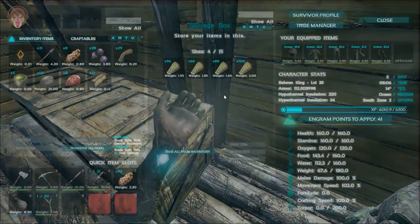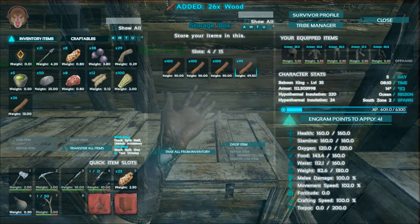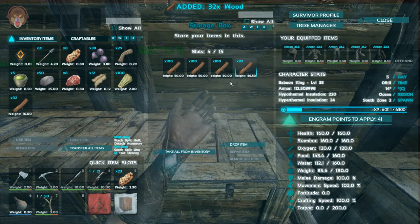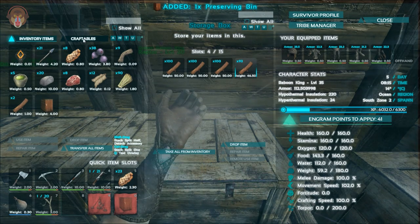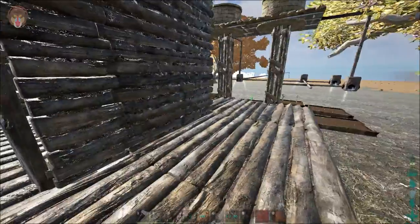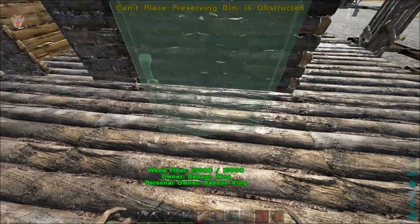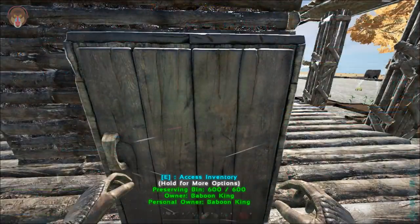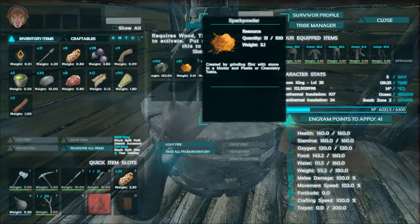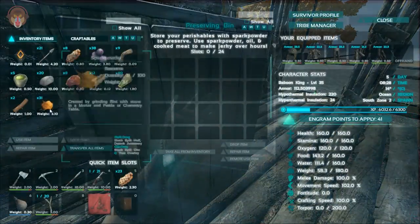Not for the preserving bin, but for the cooking pot. But the preserving bin I think we can create it - we can craft it. And there we go, let's get that going. As you guys can see - five flint, not going to happen right now. But that is done. You just add spark powder, which is stone and flint in the mortar and pestle. And then spark powder in here. Let's just place it over here. You can place it in here and it will keep your stuff way fresher - it doesn't spoil.